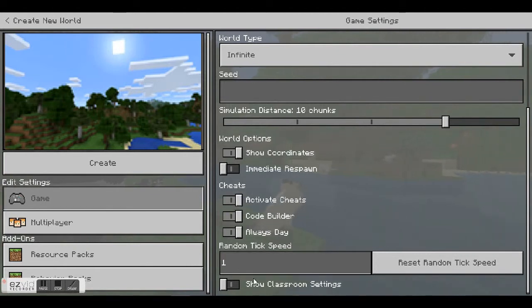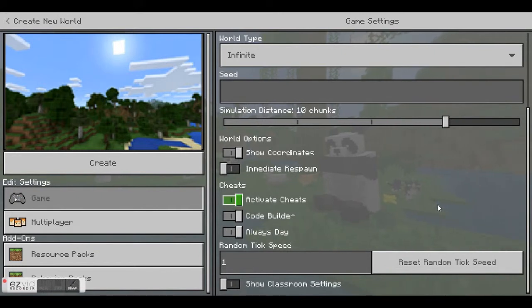You can ignore the random tick speed and you don't have to worry about CodeBuilder for now. But just so you're aware, CodeBuilder allows Minecraft to be connected to a CodeBuilder app so you can learn how to code with Minecraft, which is really useful if you want to teach a bit of computer science.